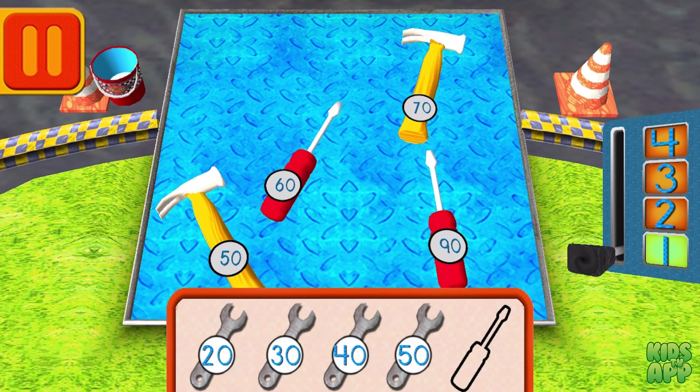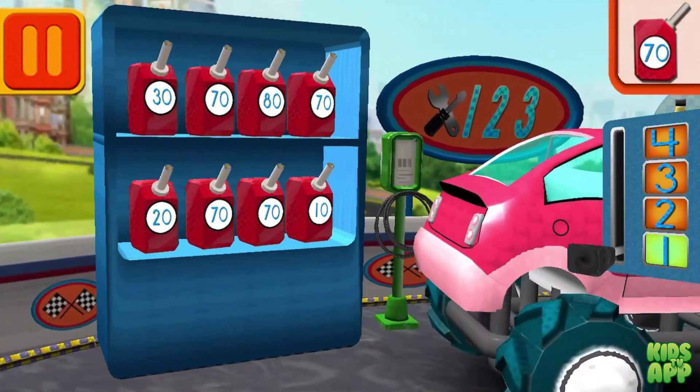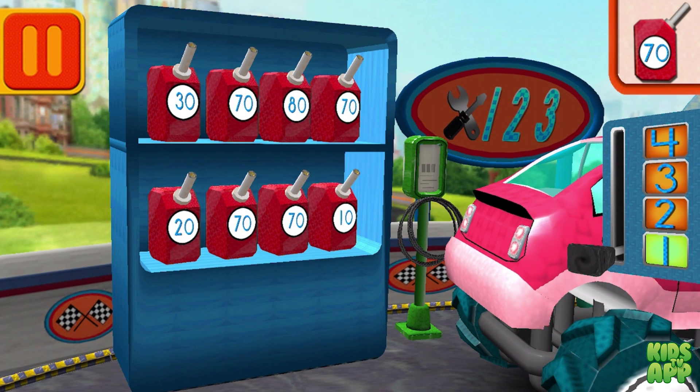Help Bot sort his tools by tens! Drag the tools into the correct order from smallest to largest number. Next, we need gas cans with the number 70! Find the cans with the number 70 and drag them to your car!